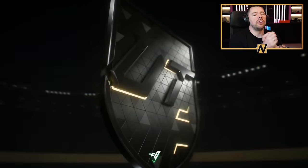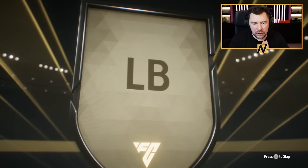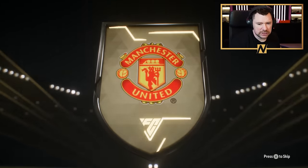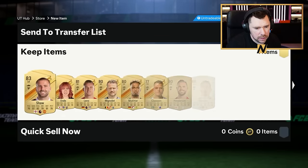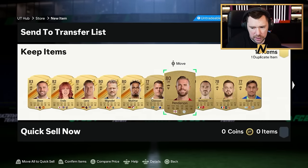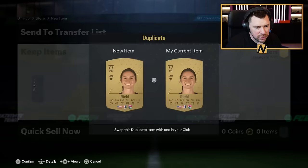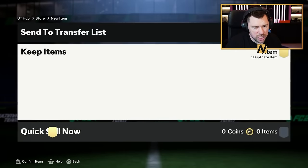Prime gold players pack — come on, Arsenal players, please, EA. England, good start. Left back — Luke Shaw, innit? Luke Shaw, Endo, Leno — ex-Arsenal — Mignolet, Haney, Haney, Radit, Suarez, Reid, and the real. That's a real shame, that is.